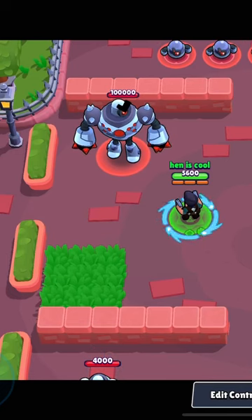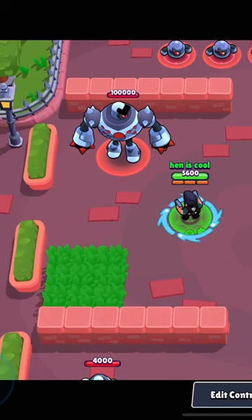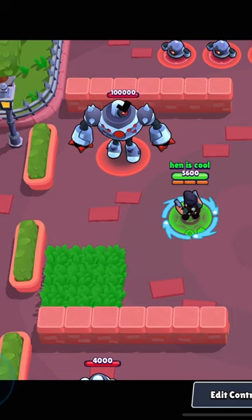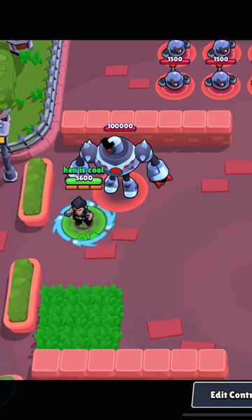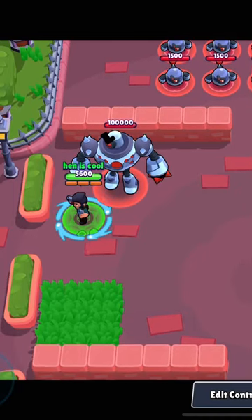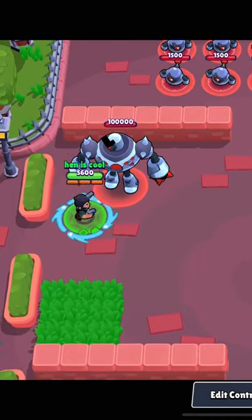Supercell, I found another bug with hypercharge. When you click your super and then your hypercharge, Colt's bullets don't change colour. It's understandable if you can't fix this, but still it's cool to show.